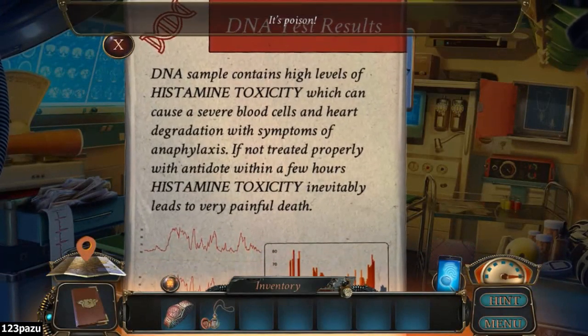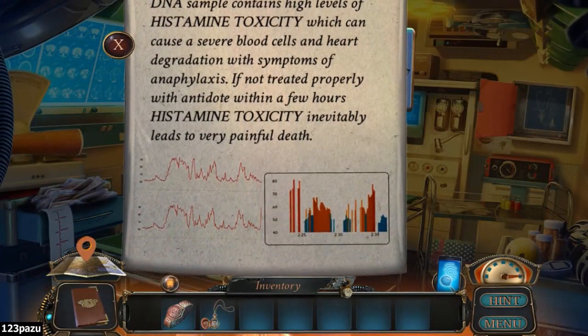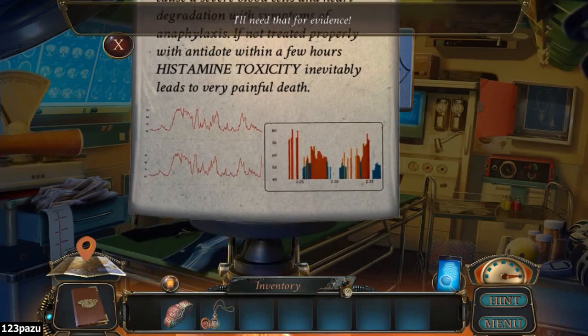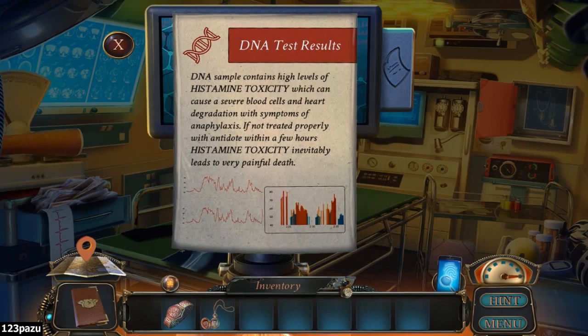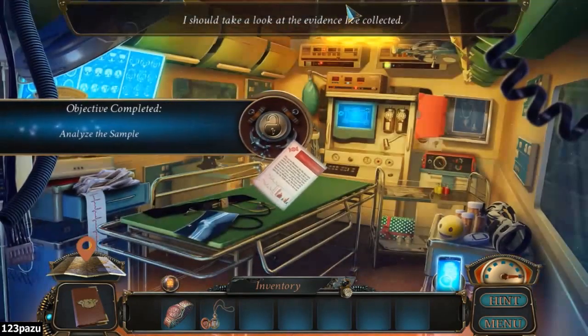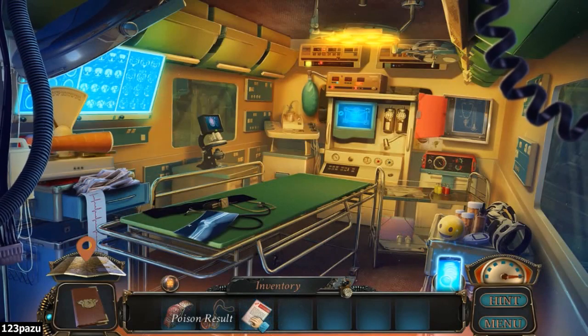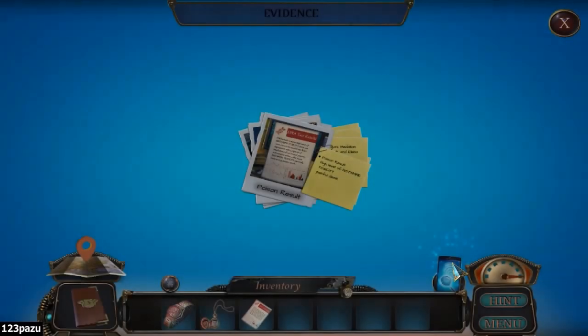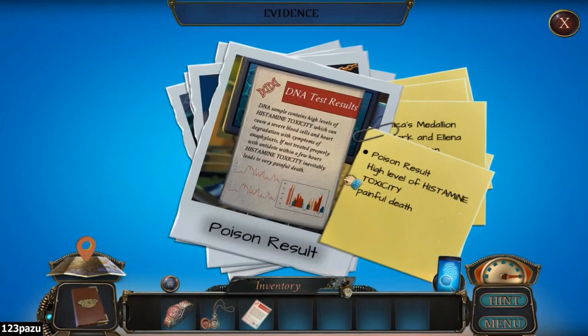DNA test results. I knew it. Sample contains high levels of histamine toxicity, which can cause severe blood cells and heart degradation with symptoms of anaphylaxis. If not treated properly with antidote within a few hours, histamine toxicity inevitably leads to very painful death.